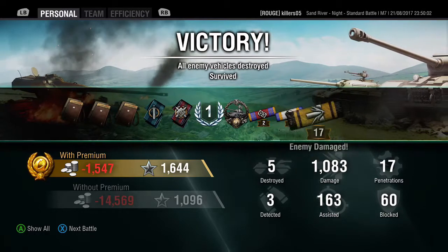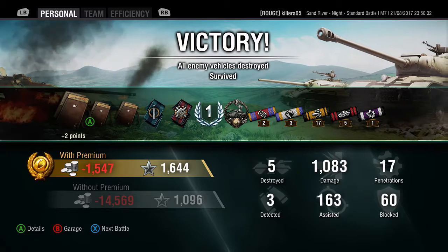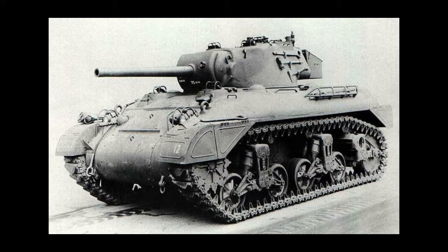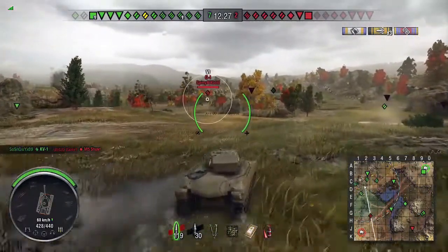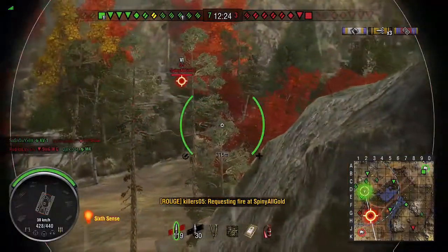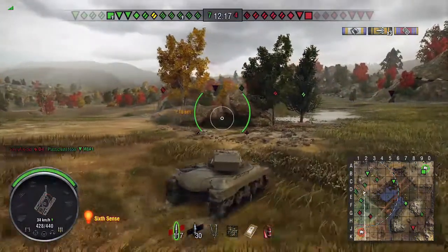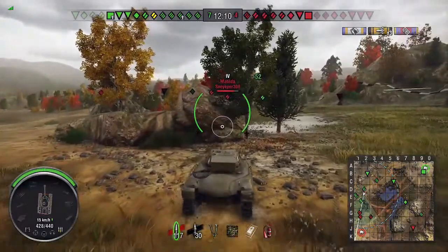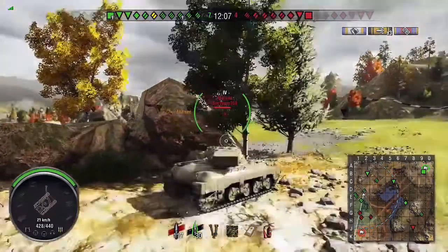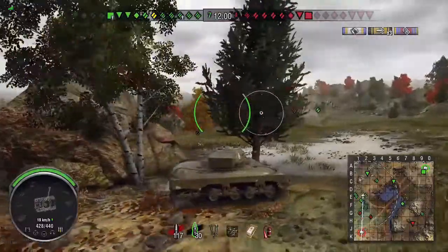It's good for scouting but it's not a perfect medium. In the next replay on Karelia, we're pushing and scouting straight away — he's playing more like a light tank than a medium. You can flank in it too. The aim time is 2.3 seconds, which is the same as all the tier five mediums — no different to the Panzer or Skoda. We're equipped like a scout with a camo net and binos.